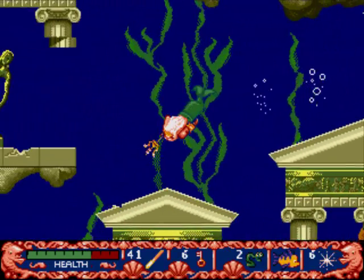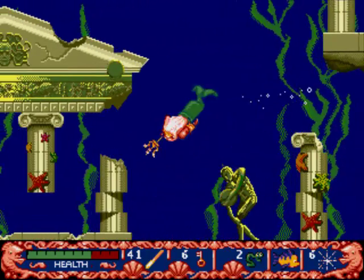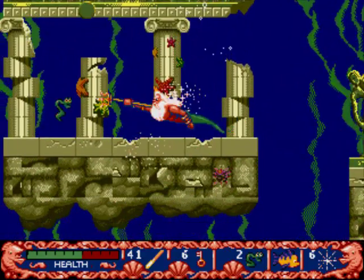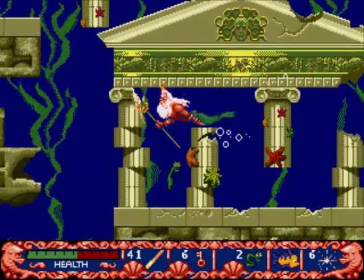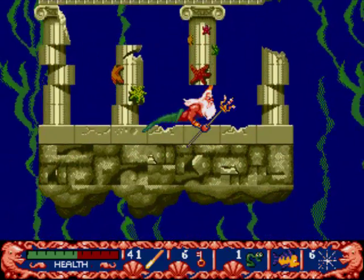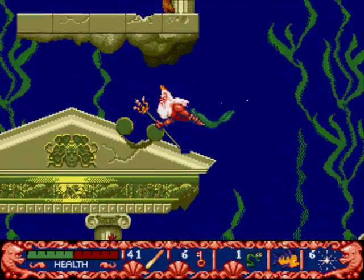Now that I got that out of the way, that vase right there could actually be pushed by Flounder. If he pushes it off of the higher ledge that it's on, it will break and he'll get some treasure. I don't show it off because it's not that great. Since we're playing on easy, we don't need to travel to the very right of the map. We just need to pick up this polyp, and now we're on our way to the boss.